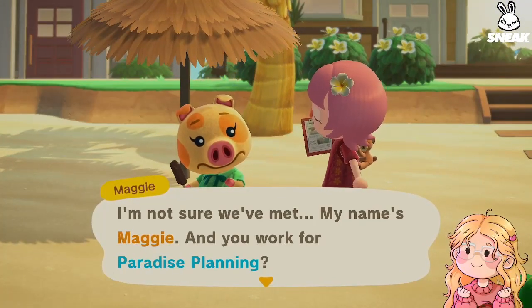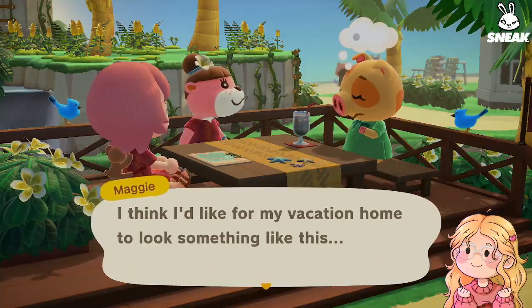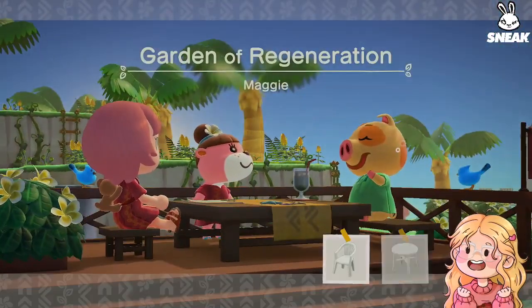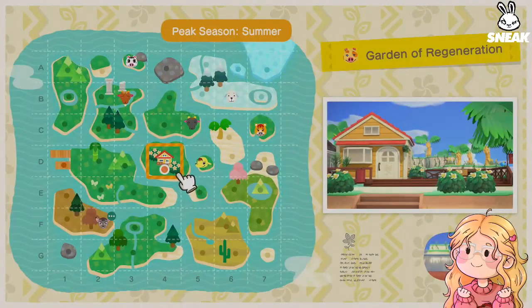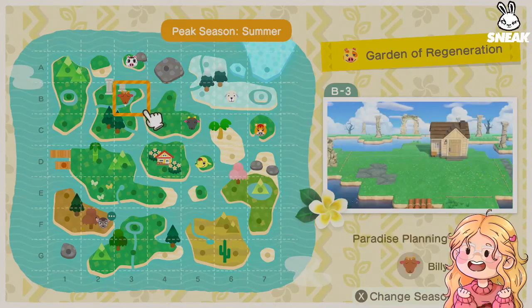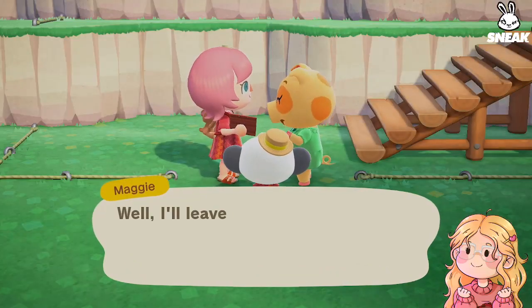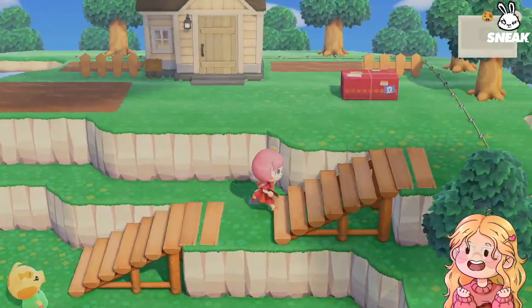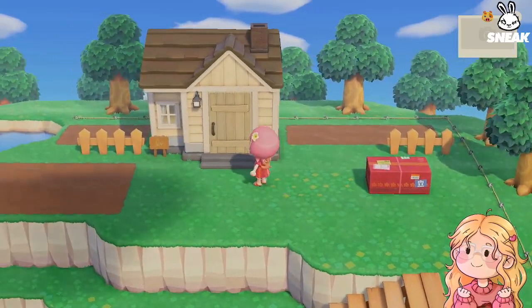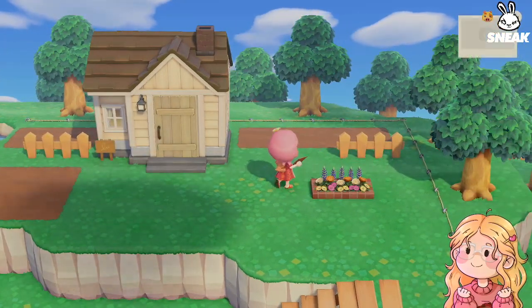Maggie! Let's go. She is cute. Let's go. A garden — Garden of Regeneration. Maybe we should choose this. It already has plots. All right, take a look. This is perfect. Yeah, it already has a garden set up, so I figured it wouldn't be too bad. Love it.